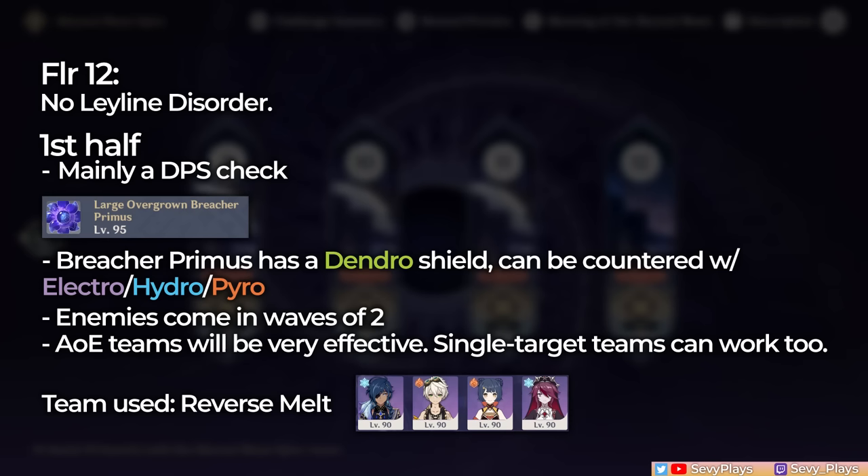Moving on to Floor 12, for the first half a lot of stuff will be a DPS check and the most noticeable elemental counter needed will be against the Breacher Primus and its Dendro Shield, which you can counter with Electro, Hydro, or Pyro. Your team can generally be AoE or single-target focused since it mainly has waves of two large enemies at a time, but AoE will be really effective since most of them are already closely grouped together. I'll be using the same Reverse Melt team here.